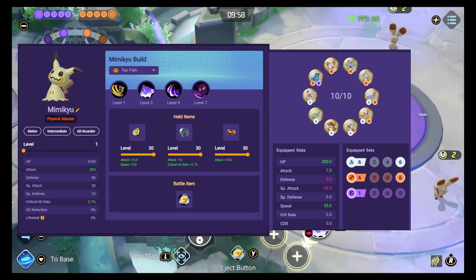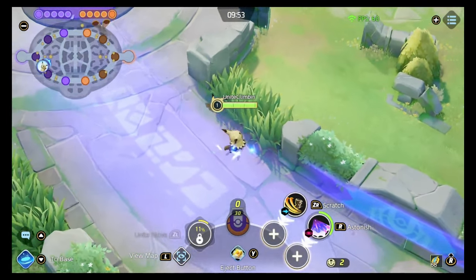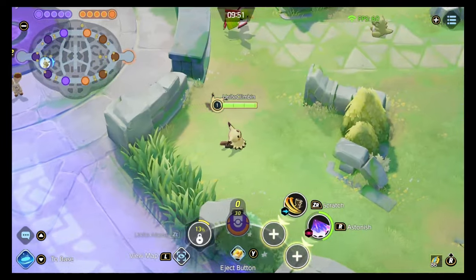First things first with Mimikyu, let's talk about the passive ability. You'll see that on his name he's got this ability ready to go — it's called Disguise.